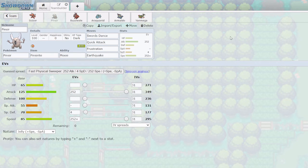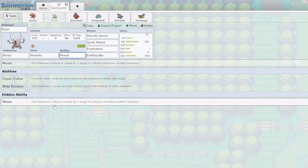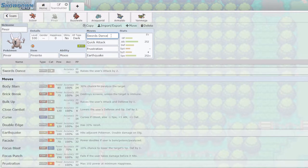Pinsir — even as Mega Pinsir — is one of my favorite Bug type Pokemon; I think it's insanely good. Upon Mega Evolving it gets the ability Aerilate, which pairs extremely well with Moxie. Moxie allows me to raise my Attack a stage after a KO, so if I can grab a KO before Pinsir Mega Evolves, I can Mega Evolve into a +1 Mega Pinsir, which is extremely strong. We also have Swords Dance to boost Attack even further. Quick Attack is normally not very strong, but it's useful to finish off a Pokemon on a Focus Sash or Sturdy.